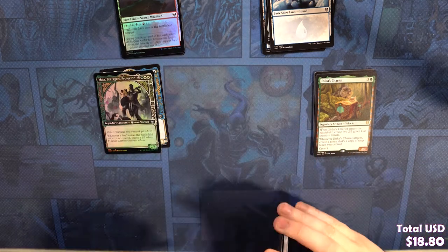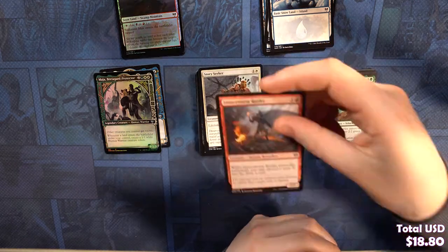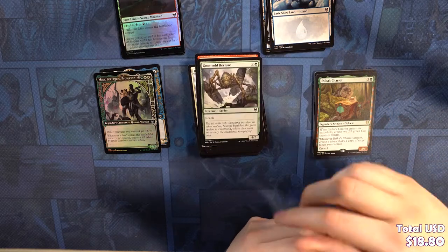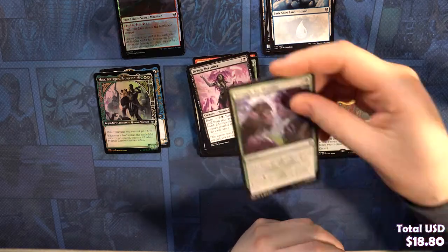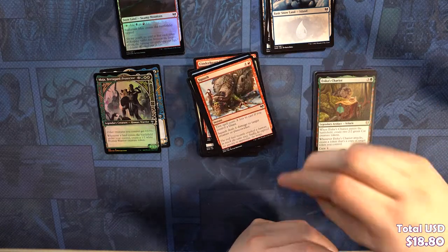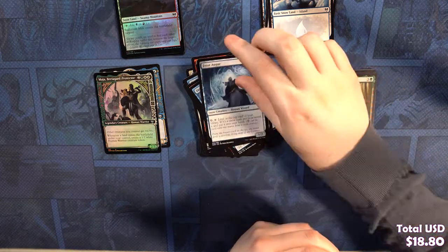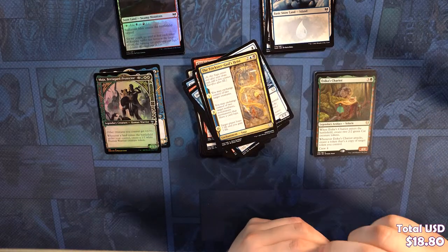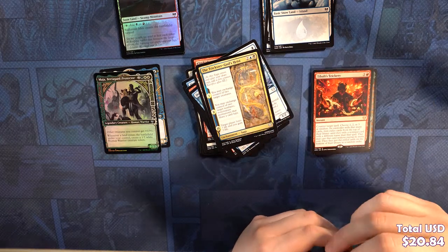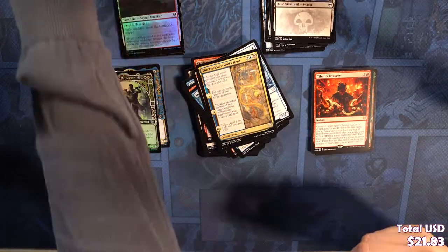Didn't Kaldheim come out first? I don't even know — probably not. Commons: Story Seeker, Immerstrom Raider, Revitalize, Cinderheart Giant, Knotvold Recluse, Draugr Recruiter, Struggle for Skemfar, Bind the Monster, Squash, Depart the Realm. Uncommons: Sirtland Frost Pyre, Frost Augur, Trickster God's Heist. Our rare is Tybalt's Trickery. We've got a Snow-Covered Swamp and an Elf Warrior token.